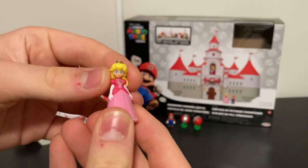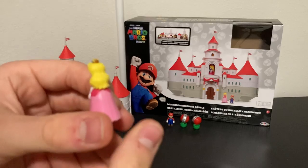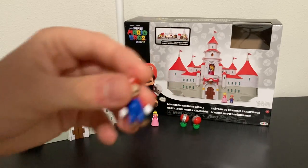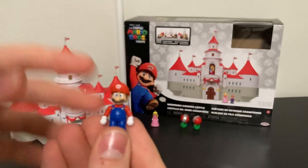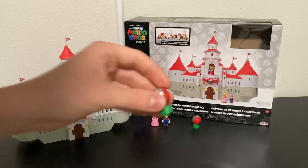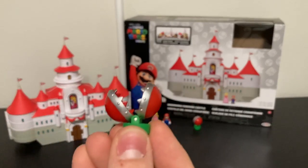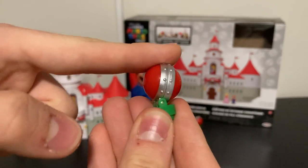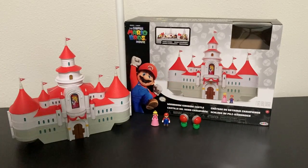We got Princess Peach here, and her head moves — the characters do move their heads which is really cool. Then we got Mario, and his head moves too, so you can basically pose them however you want. Then we got the Piranha Plants robots — you can see them from the training scene in the movie. You can move them and they look really cool.